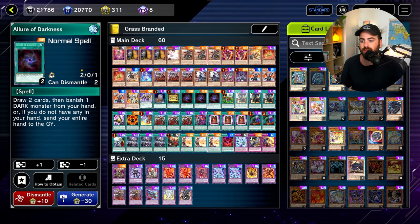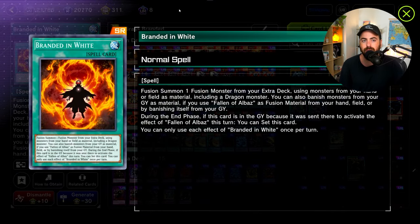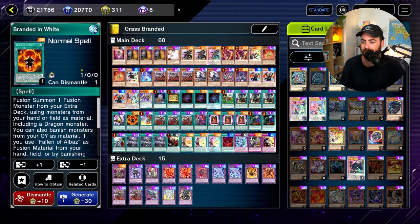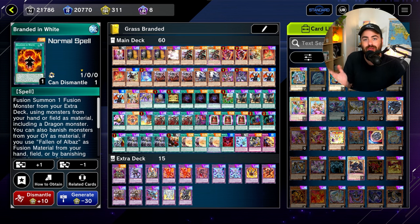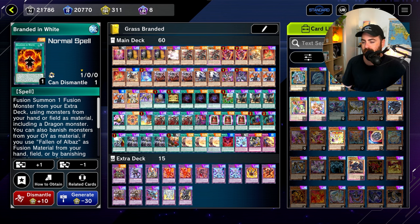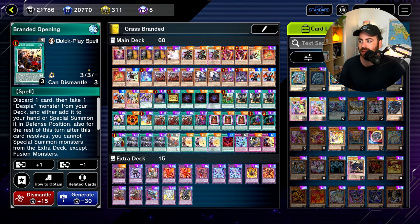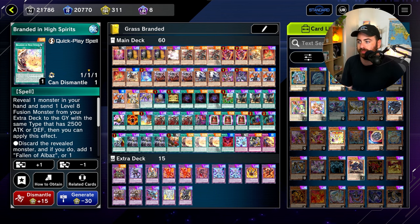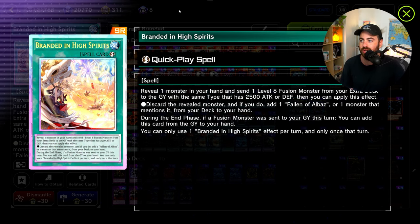1 Burial, 1 SAR for consistency, 3 Branded Lost, Grass at 3, 3 Deployment, and 1 Branded in White. Branded in White is so good in the grind game and also with Grass — Grass fills your graveyard with Albizes and then you Branded Fusion from the graveyard. Once you want to play around Ash Blossom with Aluber, you can just search Branded in White instead and it's really just as good.